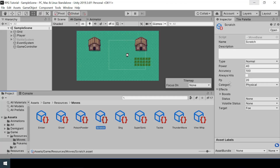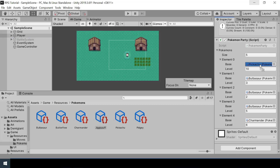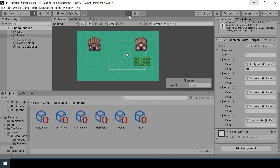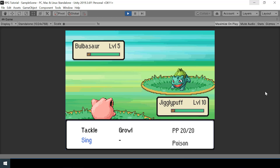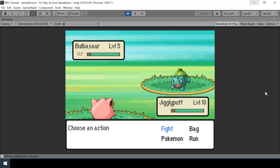Right now all our moves have an accuracy of 100, but some moves like Sing have a lower accuracy — Sing has an accuracy of 55, so it should hit only 55% of the time. I'll make the first Pokemon in my party Jigglypuff to test this. Using Sing multiple times, the move does miss in some turns, confirming it hits about 55% of the time. Moves like Tackle will always hit since accuracy is 100%.